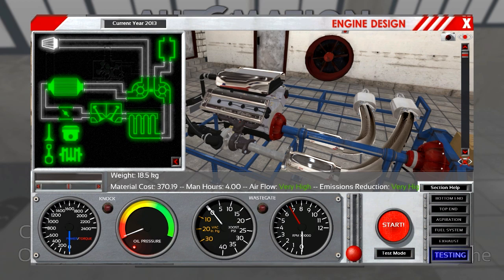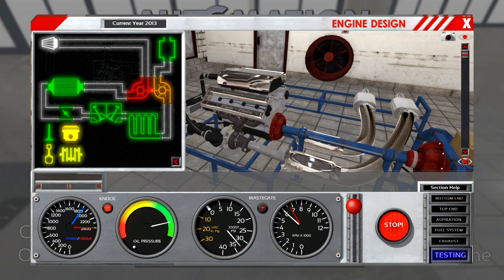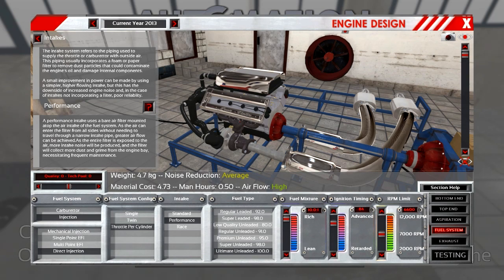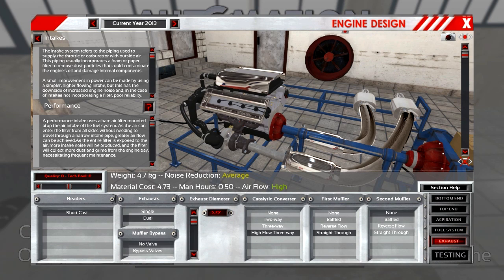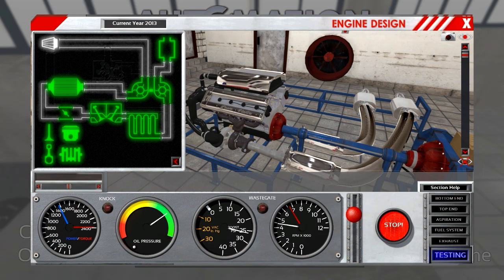So let's test it — let's go into test mode. I'm getting knocking. Yeah, hold on — that's because I changed the intake to race. With the race intake you get knocking, but if you adjust the settings you get much higher power — maybe 30 extra horsepower. So let's go again with the standard performance intake, because I don't want knocking. This engine is tuned for standard performance.